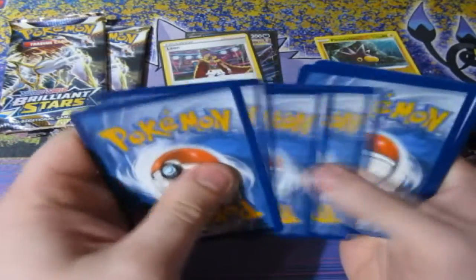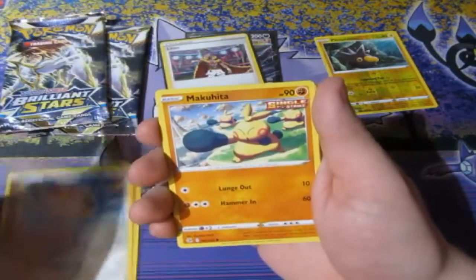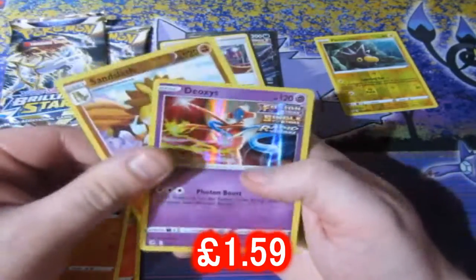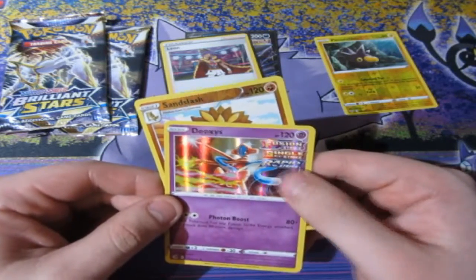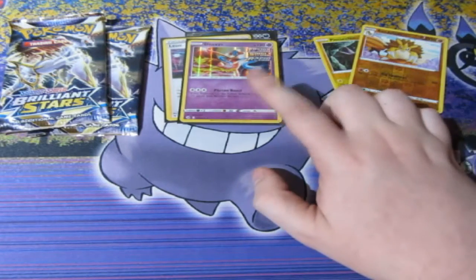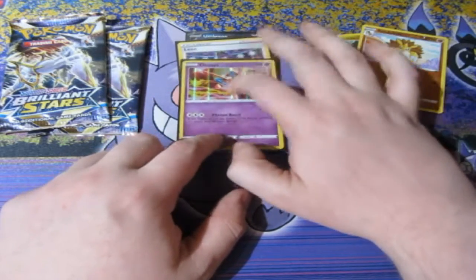Fusion Strike — what can we get here? Let's have a look. We've got Fighting Energy, Crobat, Ninetales, Togedemaru, Makuhita, Rookidee, Darumaka, Scolipede, Stufful, a Reverse Foil Sandslash, and a Deoxys. Whoa, look at that! A Fusion Strike, Rapid Strike, and Single Strike Deoxys — that is insane. That must be a very expensive card for tournament players. It possibly can be quite valuable for people who do tournaments in Pokemon. Nice — we've got another point, that is 1, 2, 3 points altogether.